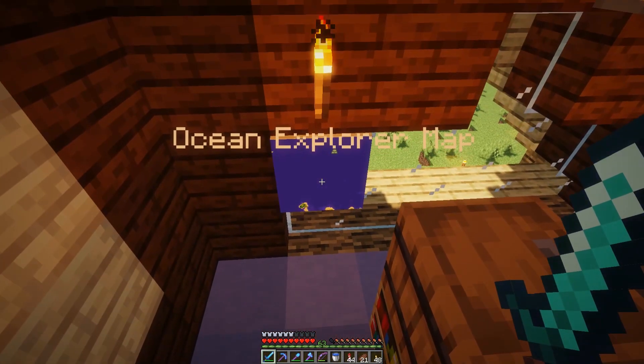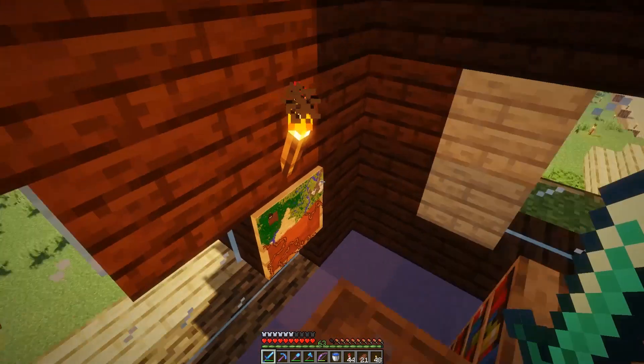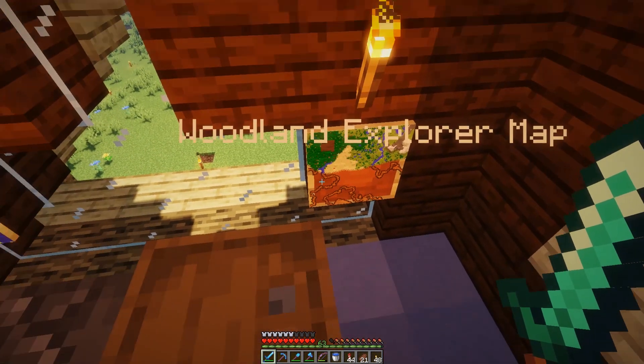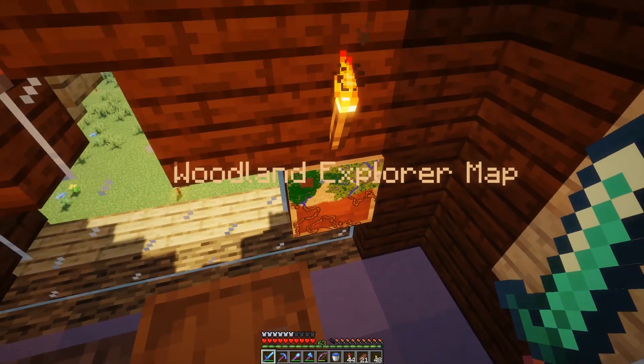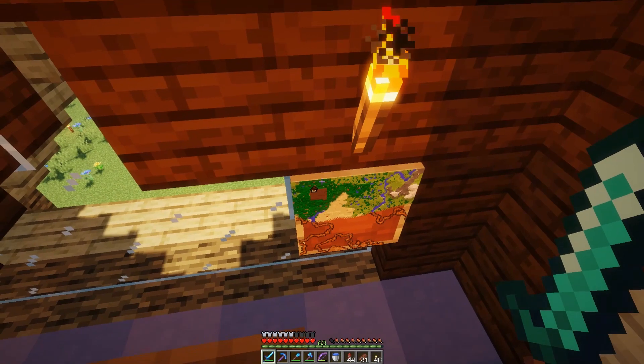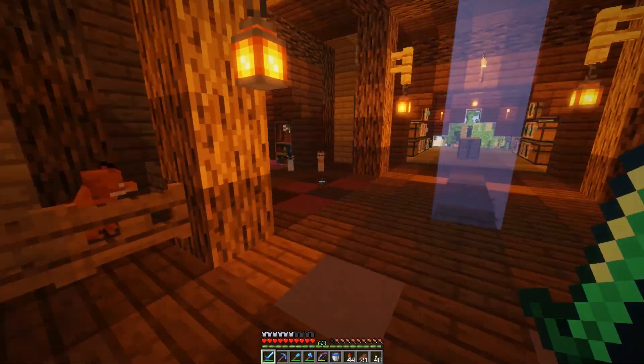Here is our ocean explorer map — we did the sea temple. And this is the woodland explorer map; I didn't fill it in because I'm a noob. I should have done that but it was so far away, I'm not going back there. But there's the woodland mansion which we raided — there were four of us, so that was pretty simple.